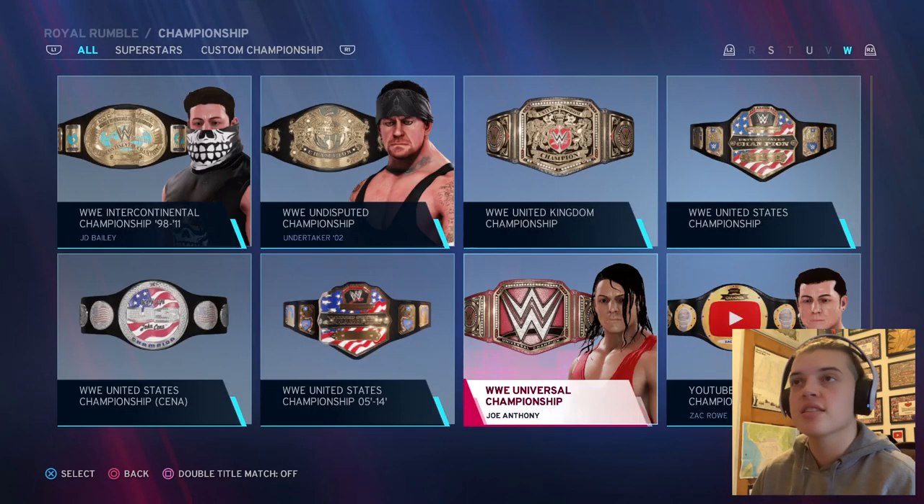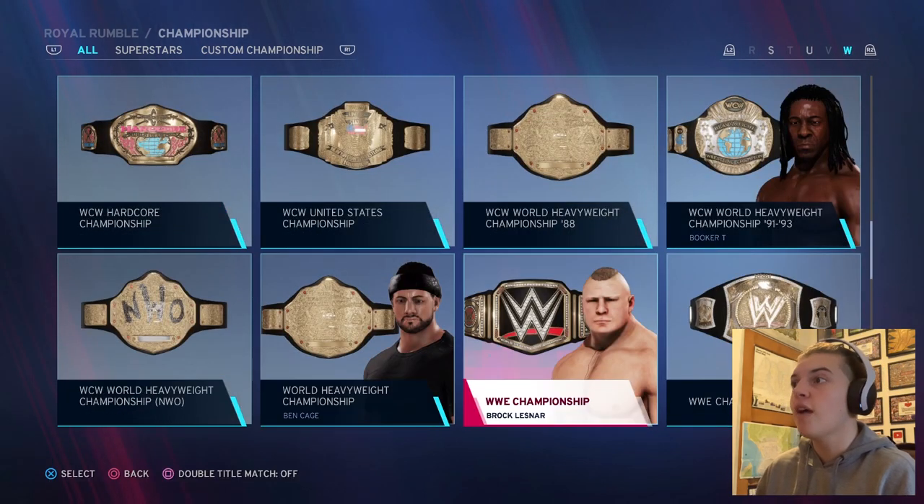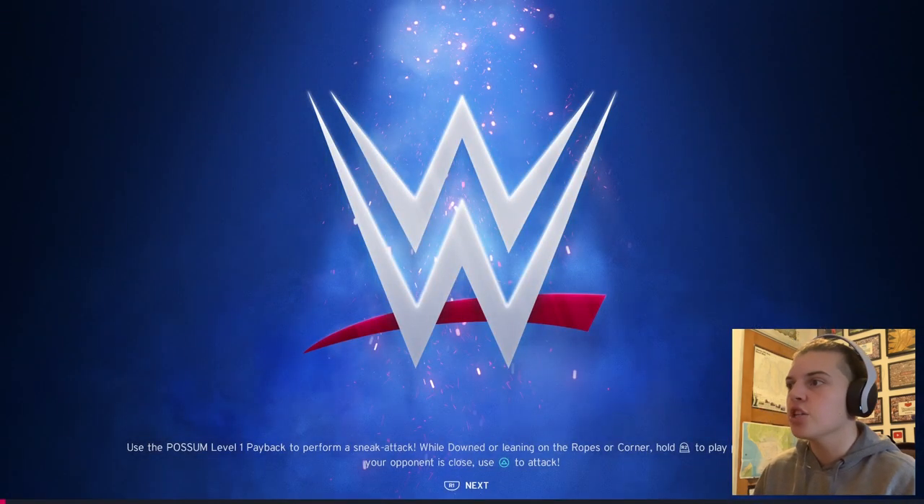I have to wrestle them for the WWE Championship in the Royal Rumble, coming out from number one as my Joe Anthony creator wrestler. My creator wrestler is already the Universal Champion, so we're going for Brock Lesnar's WWE Championship. There we go — I've started it, without further ado let's get into it.